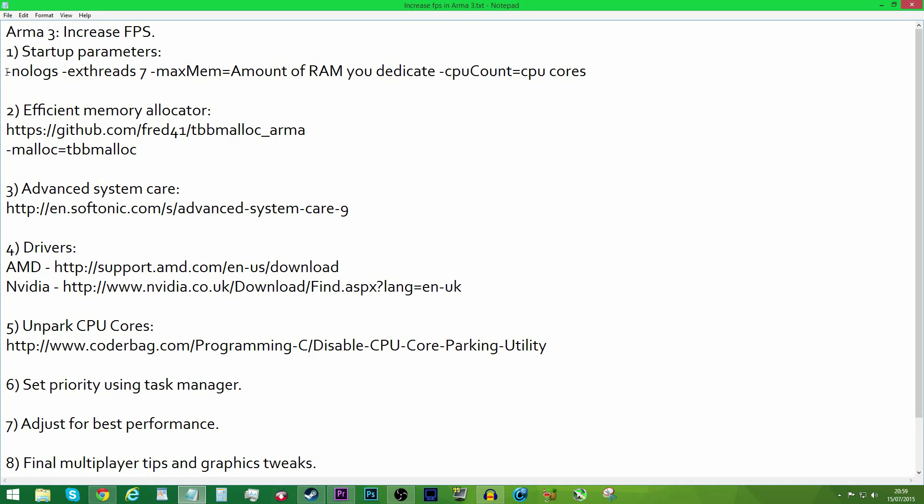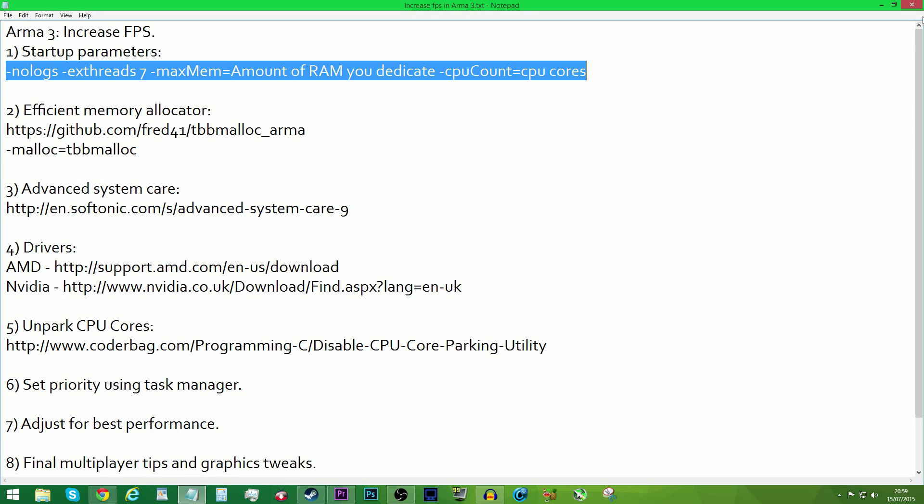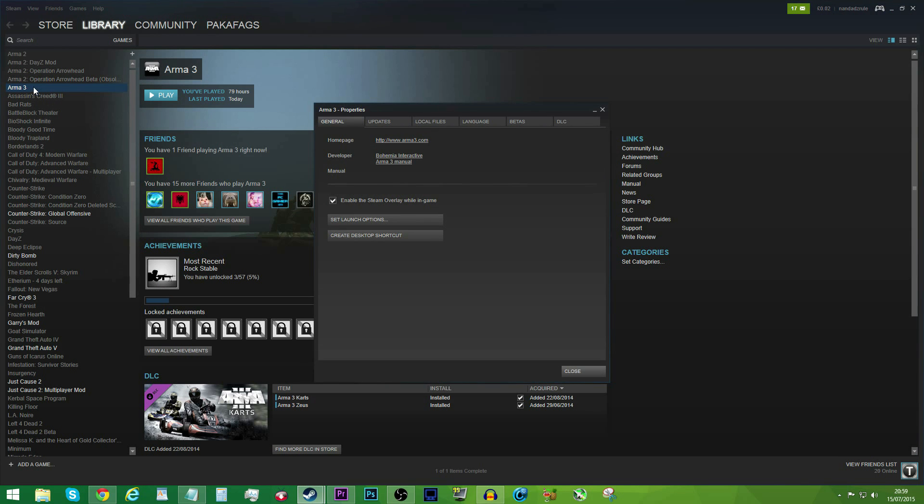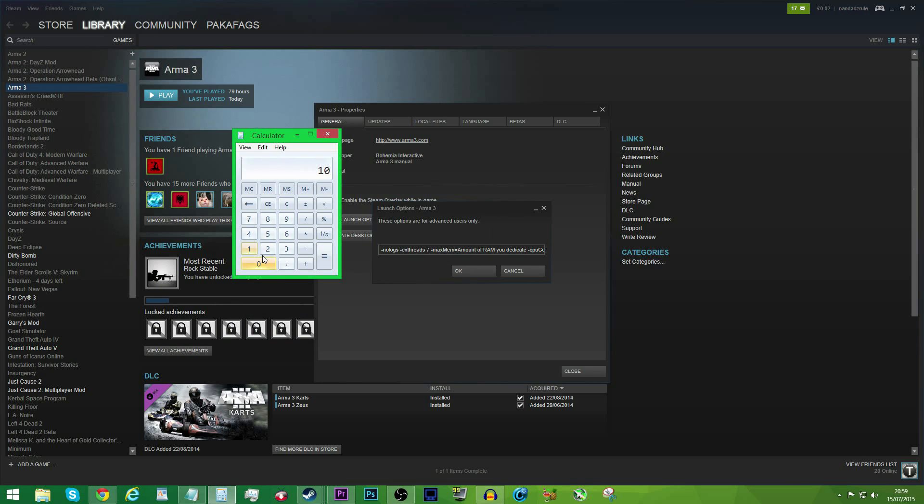Next, copy the Steam startup parameters for ARMA 3 — I will have all of this linked in the description. Load up the Steam client, right-click on ARMA 3, select Properties, then click Set Launch Options, and just paste in all of the parameters you'll find in the description. Change the amount of RAM you dedicate to whatever three-quarters of your dedicated RAM is. If you have 8GB, because 1GB of RAM equals 1024MB, you do 1024 times 6, because that's three-quarters of 8, and paste that into the RAM field.